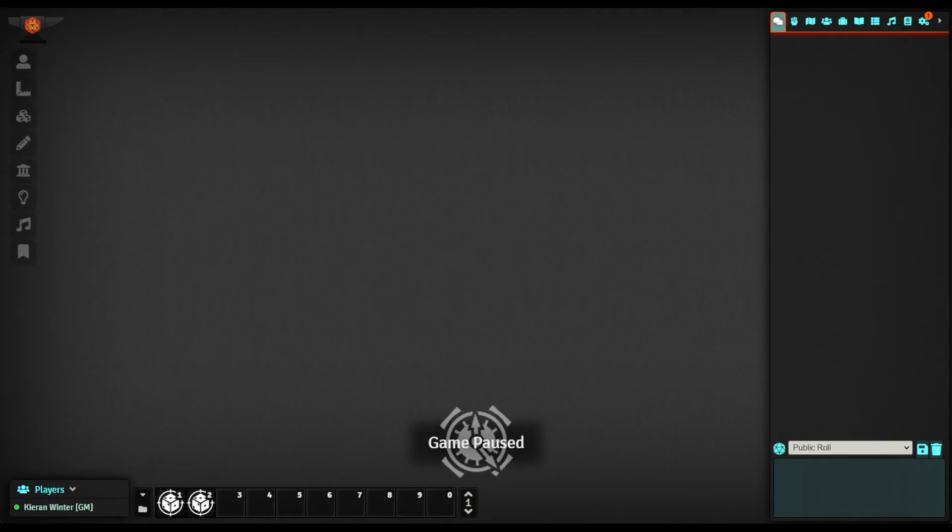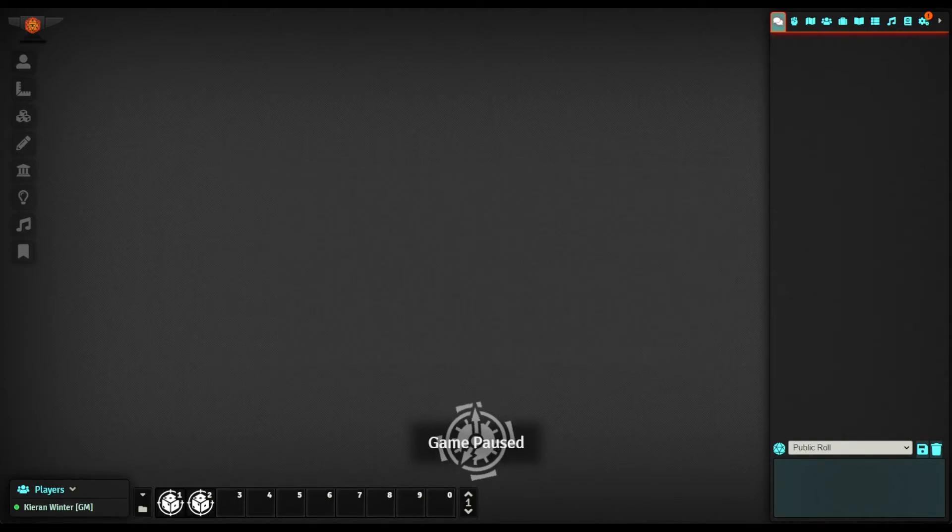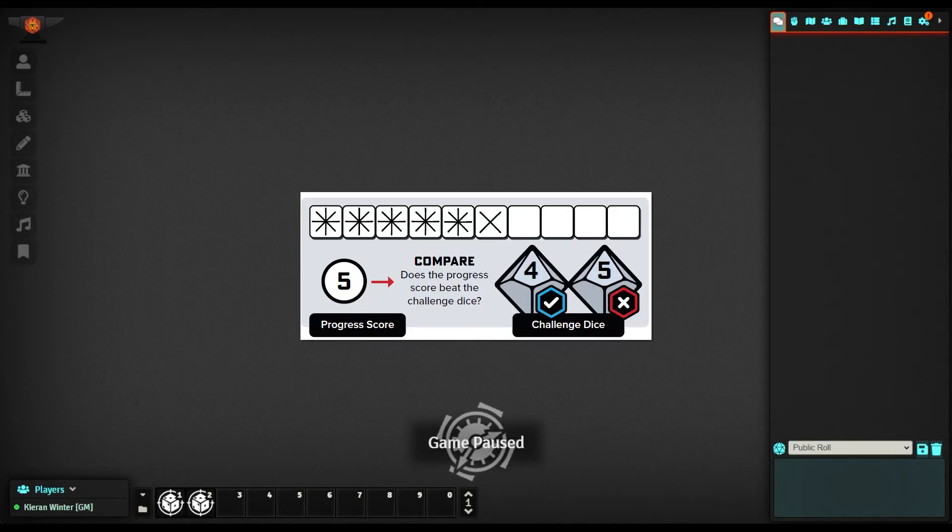To gain experience points, the player needs to complete vows and complete boxes — represented by 4 ticks per box — on their legacy tracks. There are 3 legacy tracks: quests, bonds, and discoveries, and each track consists of 10 boxes. Like these legacy tracks, vows are also represented by 10 boxes, as are combat tracks. Completing boxes increases your chances of success, because we make a progress move to complete vows and combat. Progress moves are not rolled the same as normal moves — the challenge dice are rolled and compared to the number of completed boxes for the relevant vows or combat track. These can also result in strong hits, weak hits, and misses.